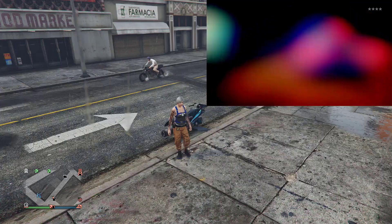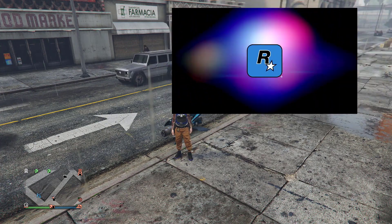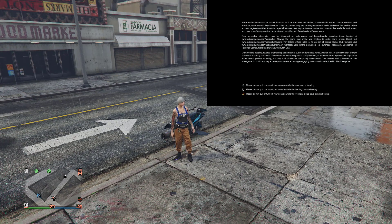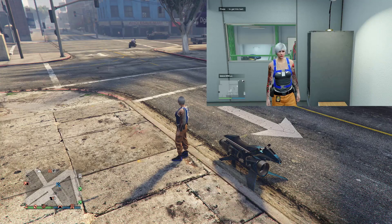Once the five minutes are up, log into console number two — you can see it on the small screen. I'm loading back into GTA Online now. If you've done everything correctly, your main character will be standing there and console number two will load without any issue.